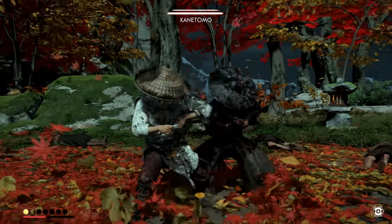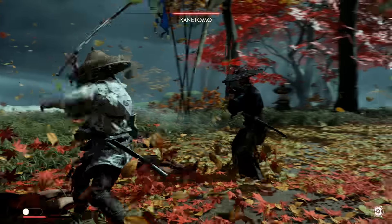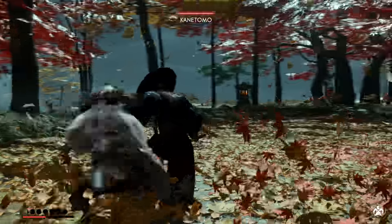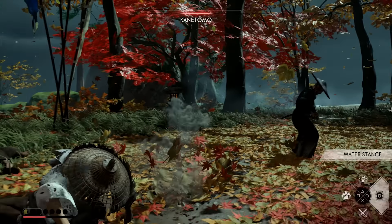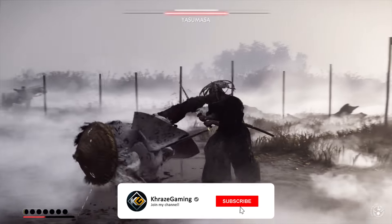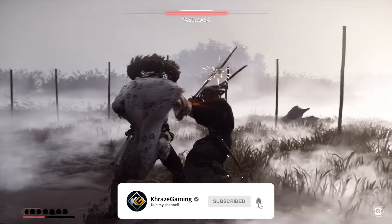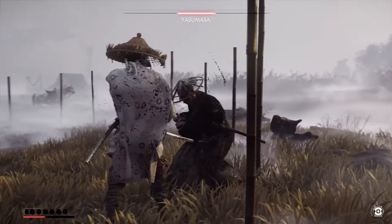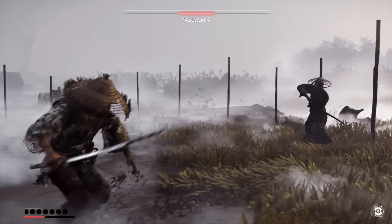Let's begin with stance gameplay and the combos you can pull off for maximum damage. Each of the four stances has one heavy special attack that you can pull off by holding down triangle on your controller. The cool thing about these is that they are all very useful no matter what enemy you're facing and no matter what stance that enemy might require you to use.